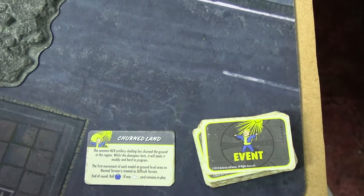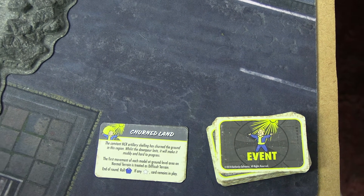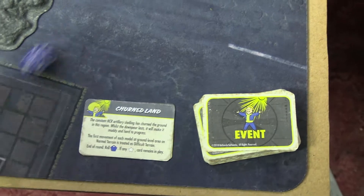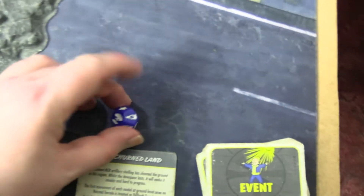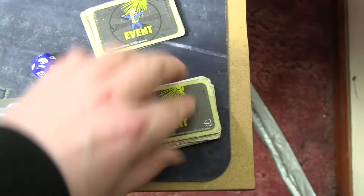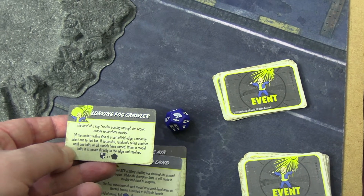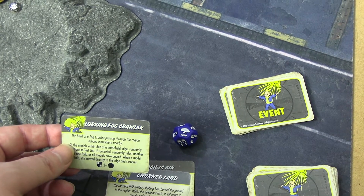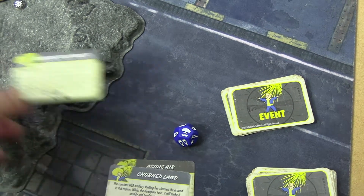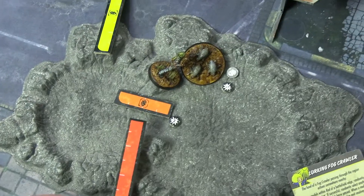End of round three — no Mirelurk hatchlings are respawning since there are only two egg clusters left, capping respawns at two. We roll to see if churned land remains — it doesn't need a star, so it goes away. We draw a new event card: lurking fogcrawler — we saw that last time. Nobody is within red of any battlefield edge, so it does nothing. Into the final round — this is coming down to the wire. I was worried I'd made it too easy on myself again!